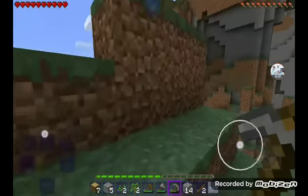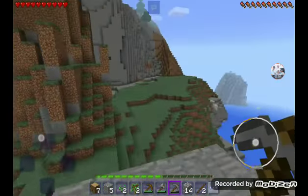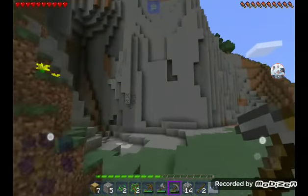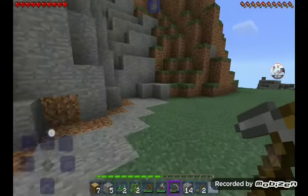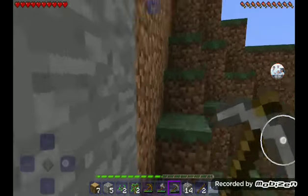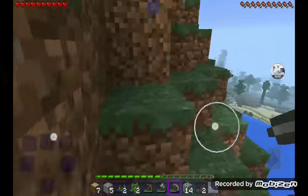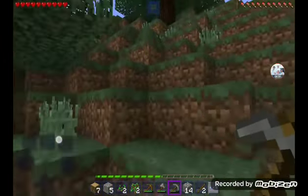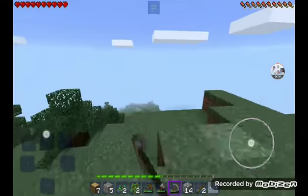I need to find an emerald. My character said emerald can spawn at the bottom of a mountain, which means I need to dig all the way down. If you find a village there's a chest, but I don't think this version of Minecraft has a chest. My goal is to find — actually I think this is Java Edition, not Bedrock Edition. So my goal is to find an emerald.